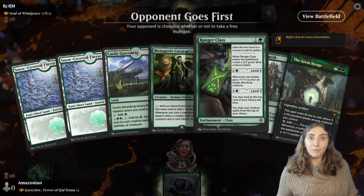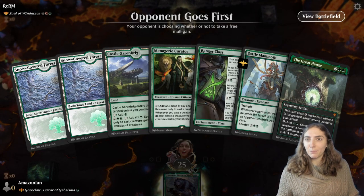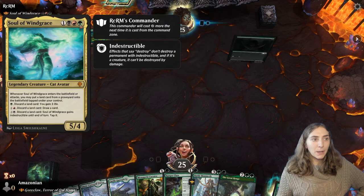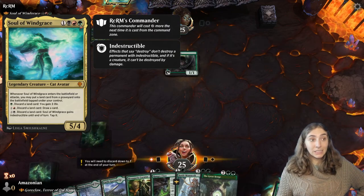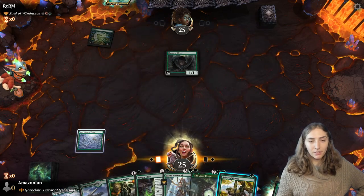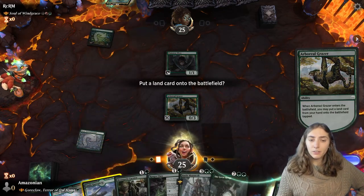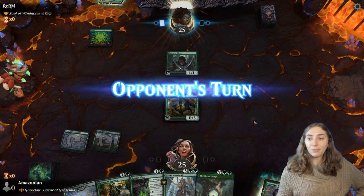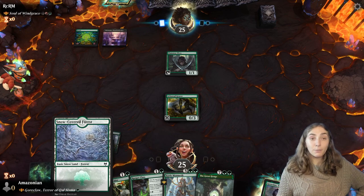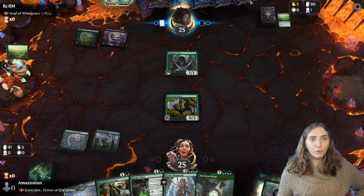Bringing back lands from the graveyard — Soul of Windgrace. One of my favorite kitty cats, back in Avatar form. Soul of Windgrace is a pretty sweet new commander. They're really good value — this is one of the most Jund good-stuff commanders they've printed. I love that. I also respect that you've played a turn one Llanowar Elf, so I'm going to play a turn one Arboreal Grazer and get in a second land, tapped. I'm ramping. They're exploring. Even more ramp.